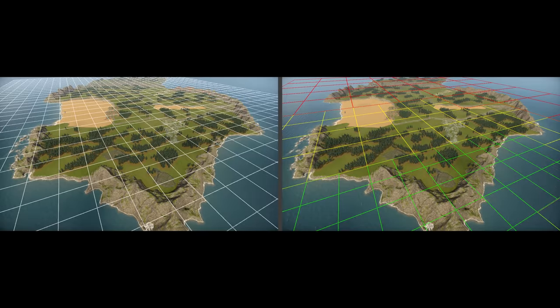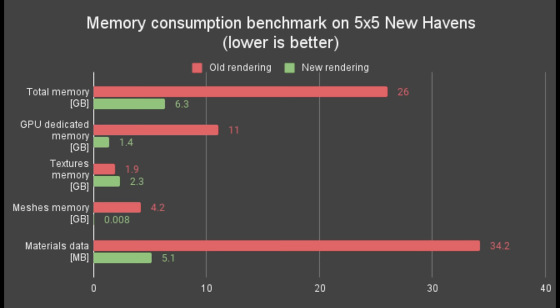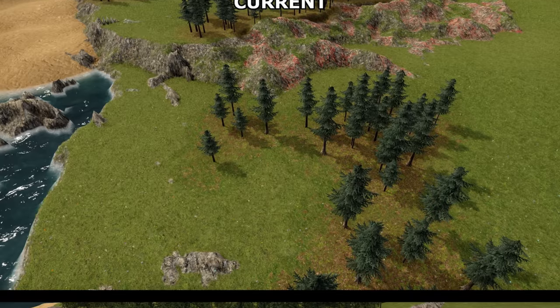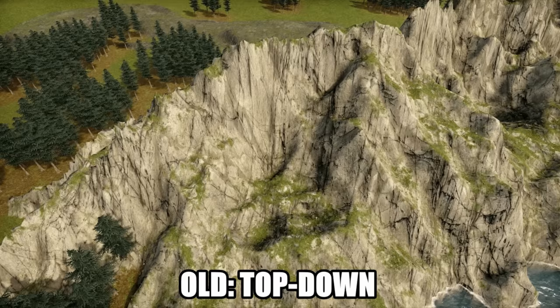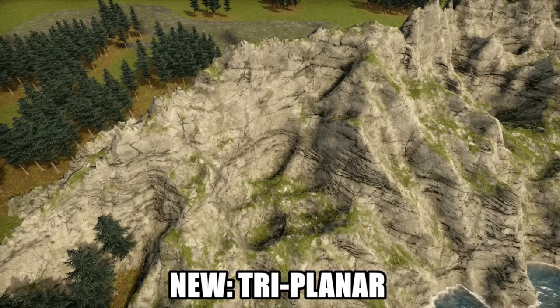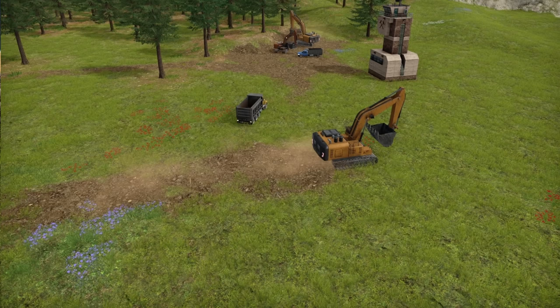The terrain now has level of detail modeling as well. Their tests showed a nine times increase in rendering times, along with only needing a quarter as much memory, which means they've used these extra resources to increase the level of detail in the game — from triplanar texture mapping, to adding new props and decorations, to adding brand new textures to rocks and ores, not to mention the four new flowers they've added for your trucks to drive over.